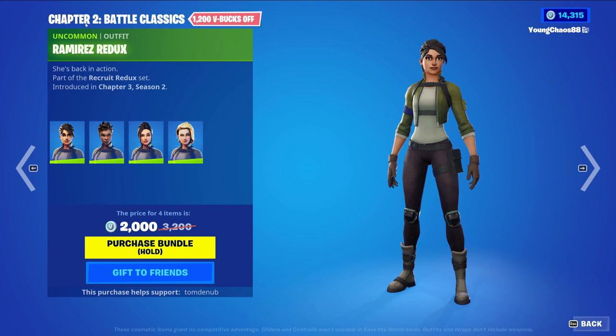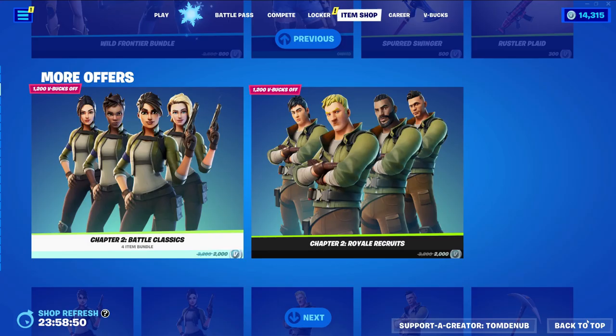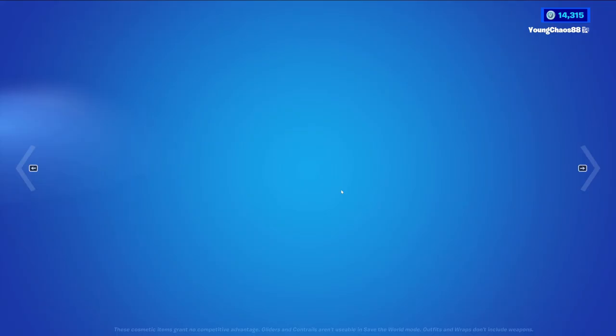With the Chapter 2 Battle Classics returning — 2000 V-Bucks for four outfits. We have Ramirez Redux, General Banshee, Axe Force Rio, and Emily Elite. All these skins can be bought separately for 800 V-Bucks each.